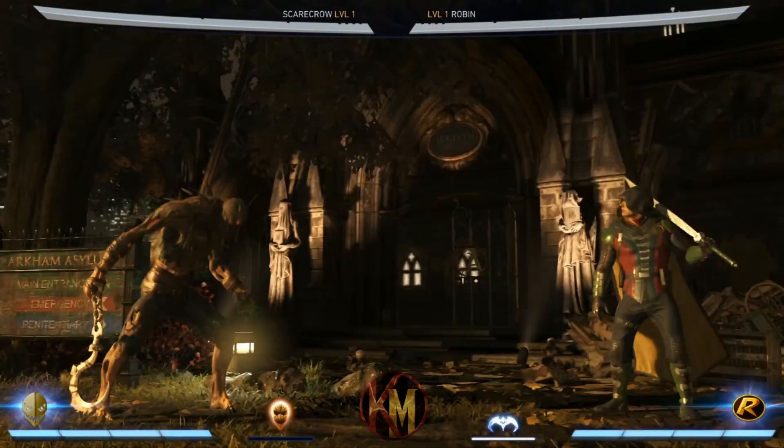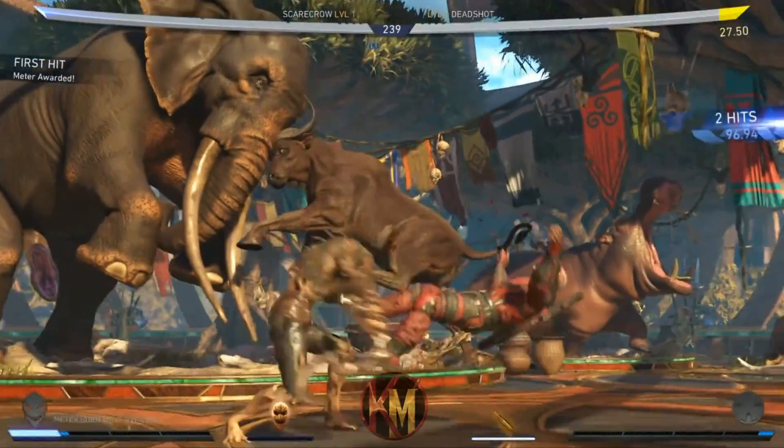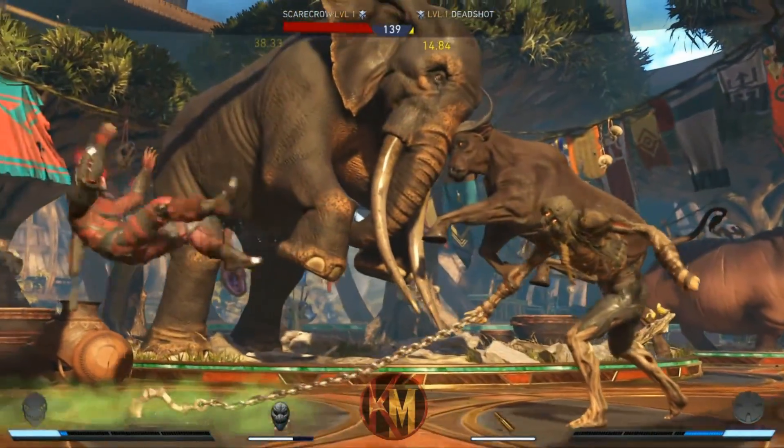Your down 2 is an incredible anti-air — it has a brilliant hitbox and reaches from the start of the round. Scarecrow has one of the longest forward 3s of all time. Whilst understandably slow, it hits at an insane range.